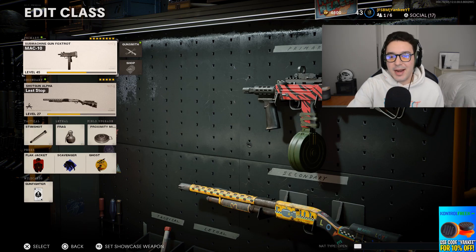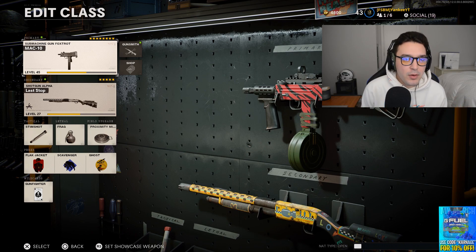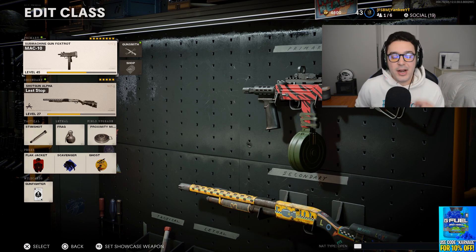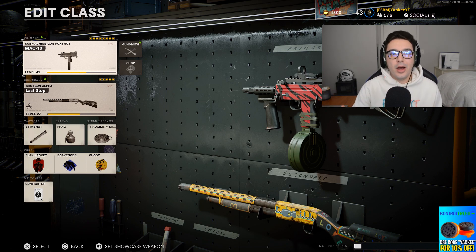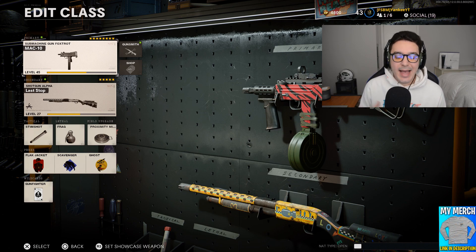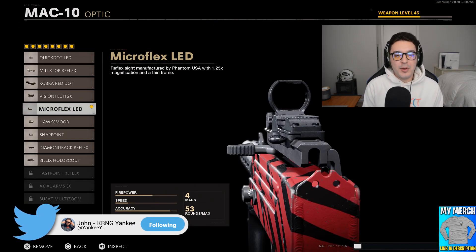With the MAC 10, this thing is a freaking laser. It is the smallest gun in the game but the attachments we're throwing on make it ginormous and super deadly. We are going to start off with the Gunfighter wildcard. If you are not running the Gunfighter wildcard on the MAC 10, you are really making a big mistake. Throwing on all eight attachments is going to make a world of difference and you'll really notice how much less recoil this gun has. We start with the Micro Flex LED optic.